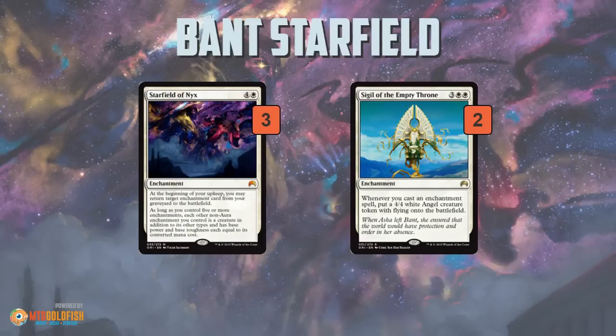If some of your enchantments die, it doesn't especially matter, because you can always reanimate them with Starfield. And then of course we have Sigil of the Empty Throne, another finisher. Really, these are the only two ways the deck wins the game. If you're not beating down with animated enchantments thanks to Starfield, you're casting enchantments, triggering Sigil, making a bunch of 4/4 Angels, and beating down and winning that way. These are the finishers — the cards that make the deck work.